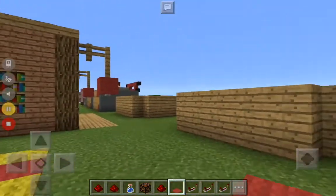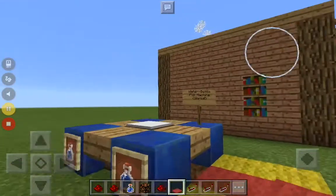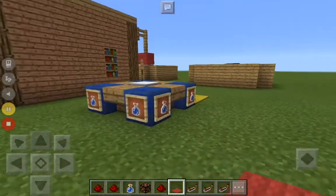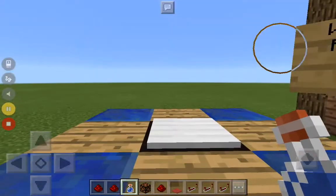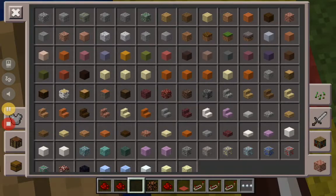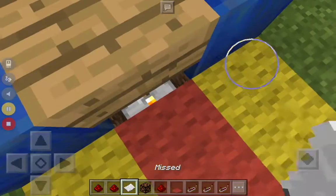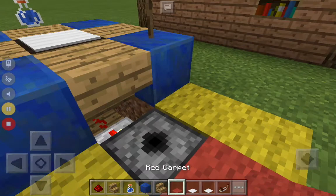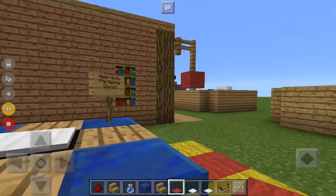Hey guys, welcome to another video. Today we're going to be playing Minecraft and doing another how-to build video. We're going to make a water bottle flip machine in Pocket Edition. You just throw the water bottle onto the table and you get a piece of paper saying whether you landed it or missed it. This time I missed, but it can be random sometimes. Let's show you how to build this awesome working water bottle flipping machine.